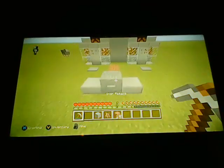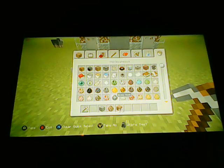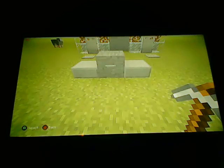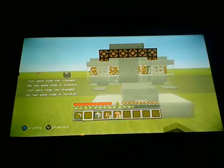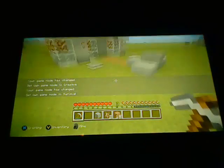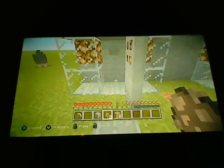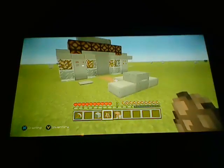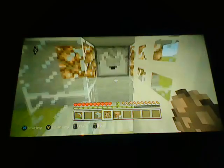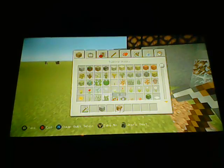I didn't actually learn this from anybody — I learned this myself. What we're gonna do is get our villager. This machine can clone anybody. Put your villager in there, and if you don't want that anymore just put it in the dispenser. Let me show you how it works first.